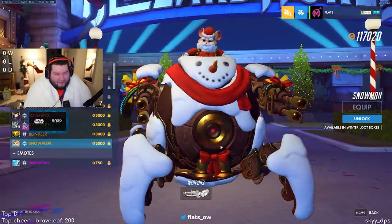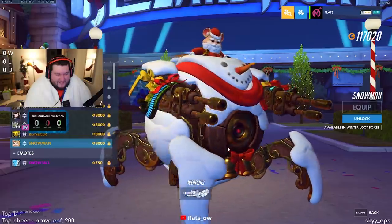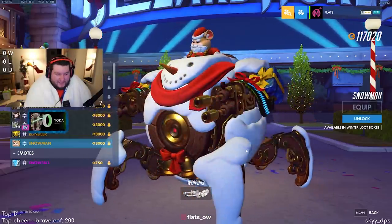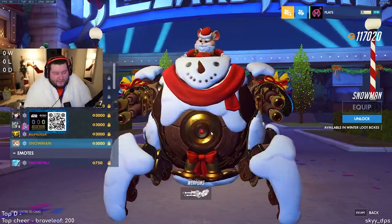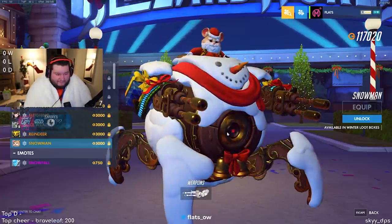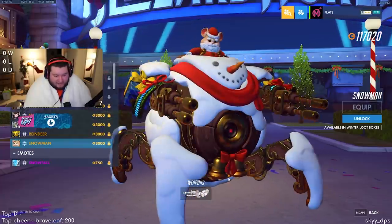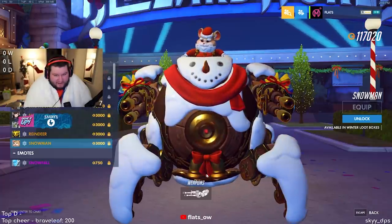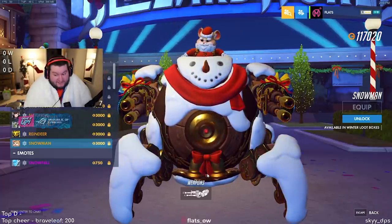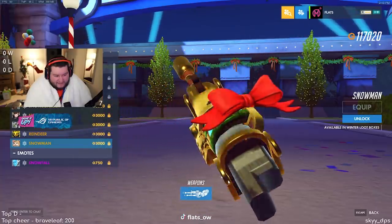Wrecking Ball — oh man, he's a literal snowball! This might compete with the eight ball skin and the pumpkin skin. It's really cool that they've adopted a lot of iconic round item designs. Also, little bells — wait, why does he have two bells? Not gonna lie, that's a little suspicious. Guns are nice and gift-wrapped.